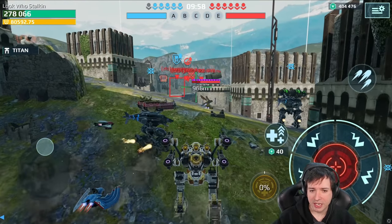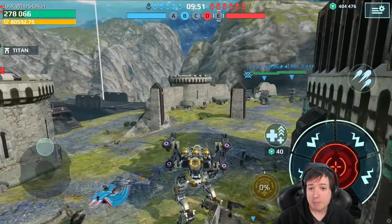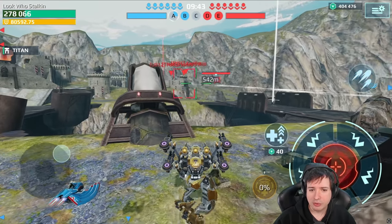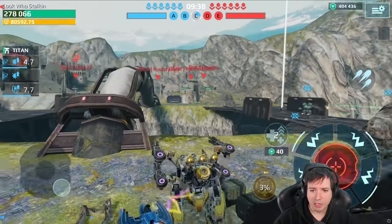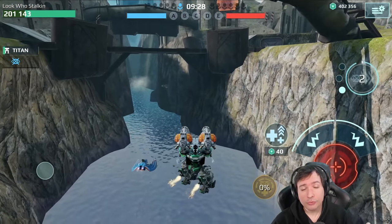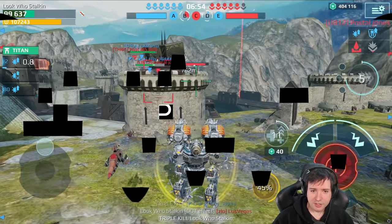It's the castle map, or I often call it bridge because this is where all the combat happens. It's a great map for long-range encounters and overall brawling because there are these focus points like the bridges where there's always going to be some battles happening. Castle was together with Carrier one of the first maps to introduce a mechanic where you could accidentally fall down and get destroyed because you fell into water — like on Carrier or here between the bridges.